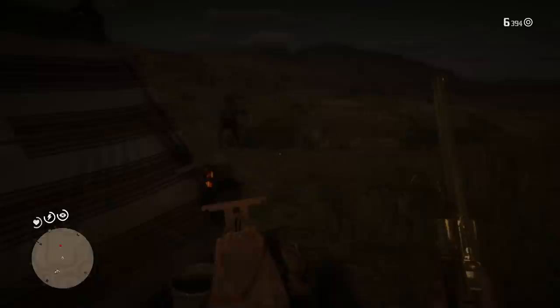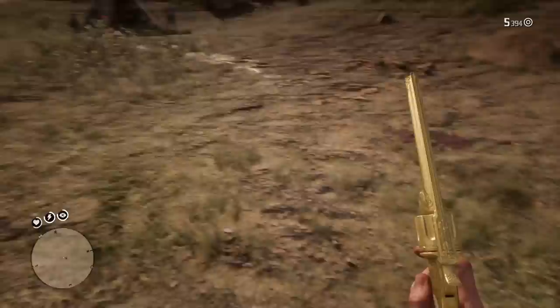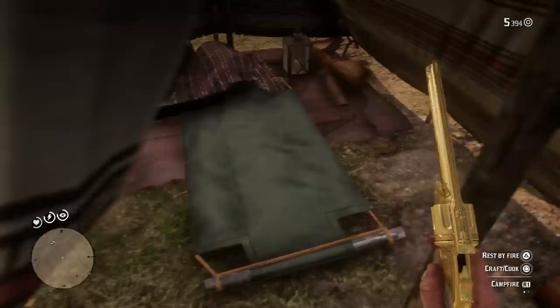So recapping — what did this treasure hunt allow us to do? We ended up getting two rare weapons for the price of one: by defeating the hermit, we got a rare shotgun, and we also ended up getting Otis Miller's revolver. We went on a crazy treasure hunt and found a lost chest in a cave in the desert with his revolver and five erotic photographs — one of the more interesting surprises you'll find in a treasure hunt.